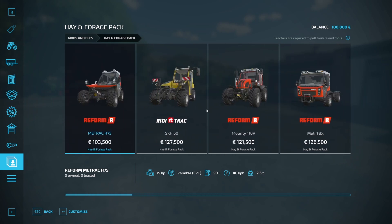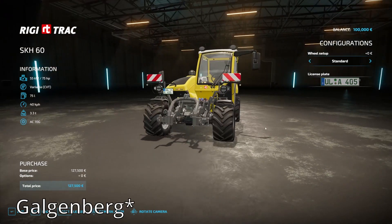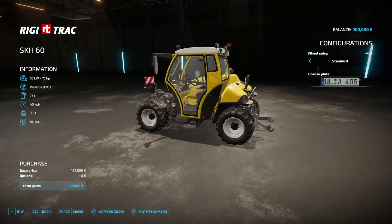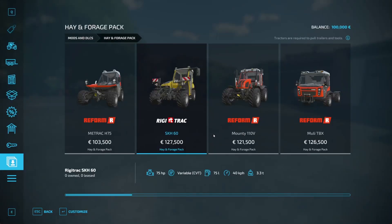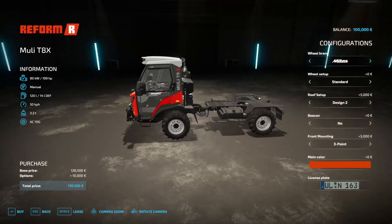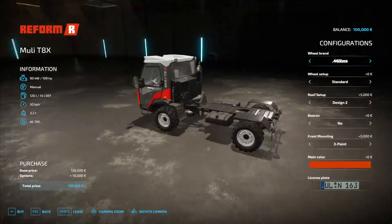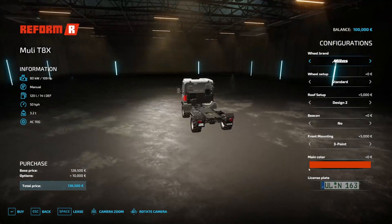The Rigid Track SKH-60 has a slope-compensating cabin — it gyroscopes as you move. I am on the Erlingrat map right now because there's a nice slope we can get into and show that off. I think it mostly offers some interesting choices, some cool-looking machines for early on in your farm's career. Not exactly massive-scale stuff, but definitely useful tools to have on the farm.